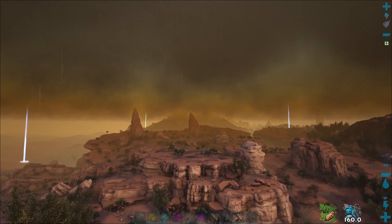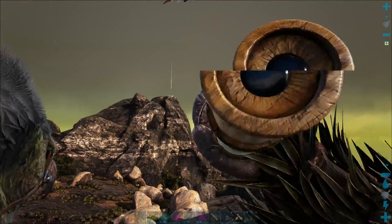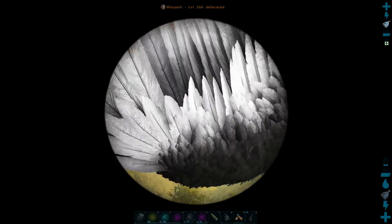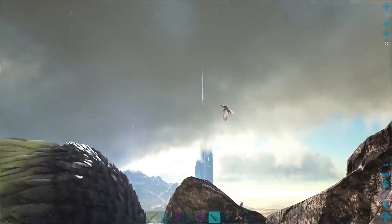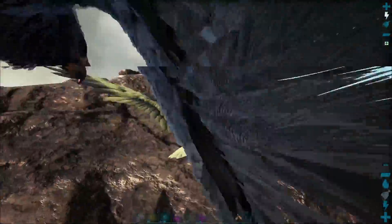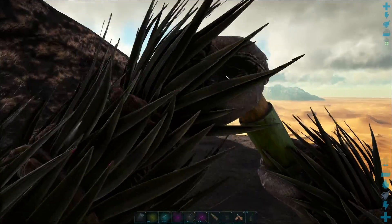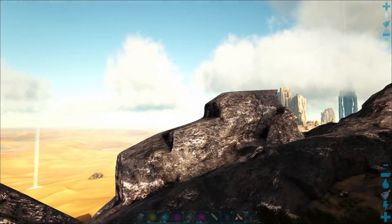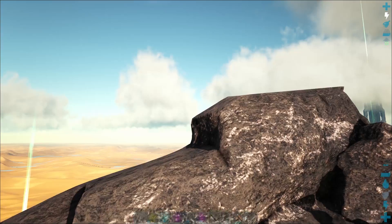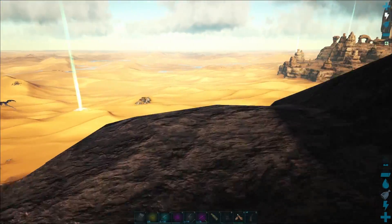I really shouldn't be eating these lamb chops — I just realized we want to try and tame up another Thylacoleo and I'm eating the damn food for it. We're back at the mountain — no sign of that level 140 we saw earlier. There is a level 130 here and a bunch of others, but not our 140. Level 15... not it. Hopefully it hasn't gotten itself killed. I don't remember the color of it either.